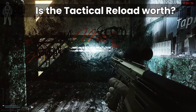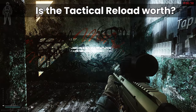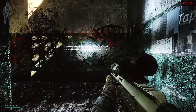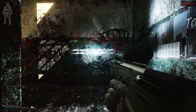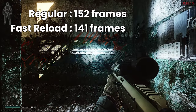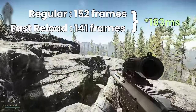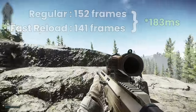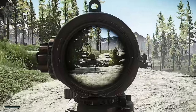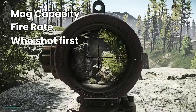Given this strange result that backed up my feeling that tactical reload wasn't worth using, I did one more test — firing at the same time as pressing reload and attempting to fire again as early as possible. This cancels the very last part of the animation and is the limit on how fast the reload can be, which ended up being 152 frames for a regular reload and 141 frames for the tactical reload — equating to about 150 milliseconds difference. So the tactical reload is very slightly faster if you cut off the end of the animation, but it isn't as important as something like ADS time since you choose when to reload and other factors like mag capacity and fire rate also matter.